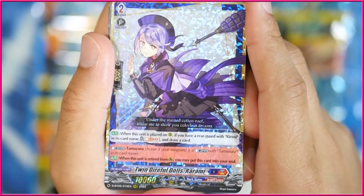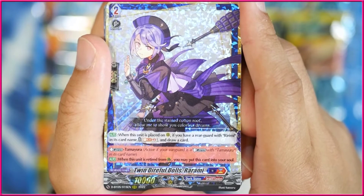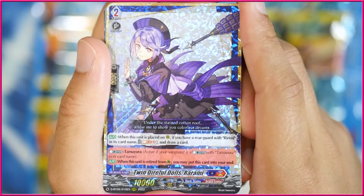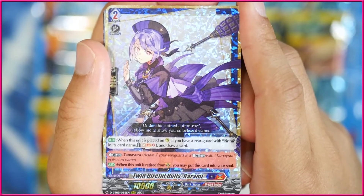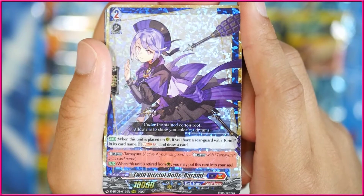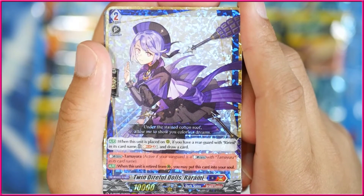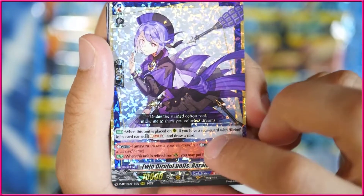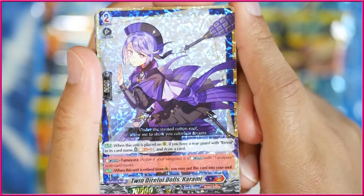Our triple rare here is actually going to be Twin Direful Dolls Ramari, which is very good — this is for Tamayura. When this is placed on rearguard circle, if you have a rearguard with Rimari in its card name, you can Soul Blast and draw a card. Then, if you have Tamayura as your vanguard, when this is retired from Guardian Circle, you may put this into your soul. This effect annoys me because this would have been really cool to play in Barrel Magus, but alas, that will not be the case.